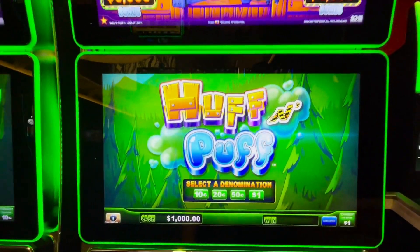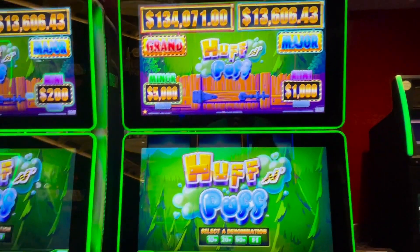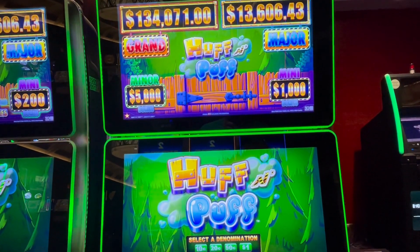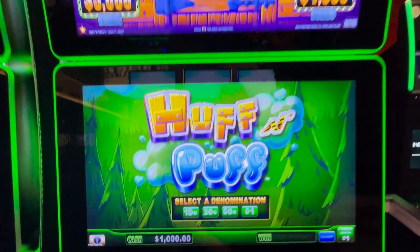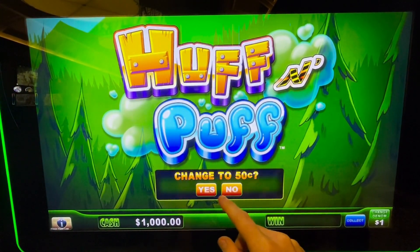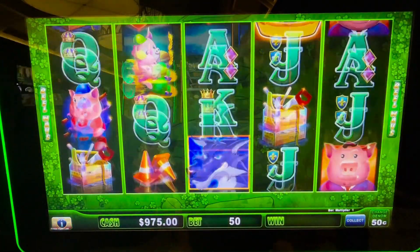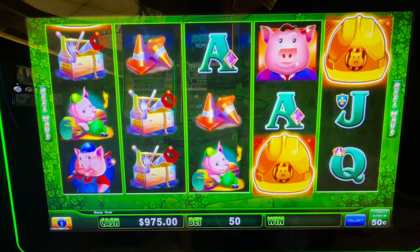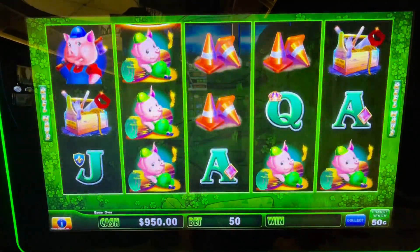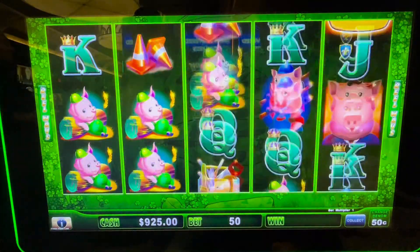Jackpot J Slots here on the original Huff and Puff, big high limit. $134,000 brand jackpot, $13,606 on the major. We've got a thousand bucks in the machine. We're going to do 50 cent denomination, $25 a spin. Simple game — we just need six hats to get us into the bonus.